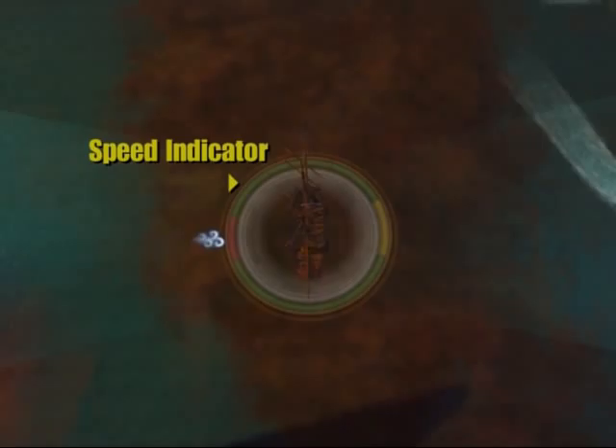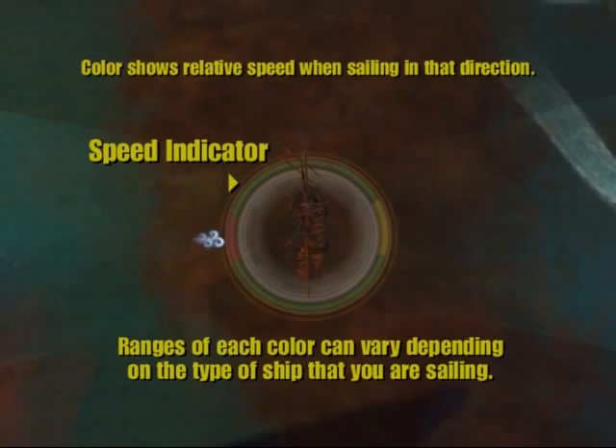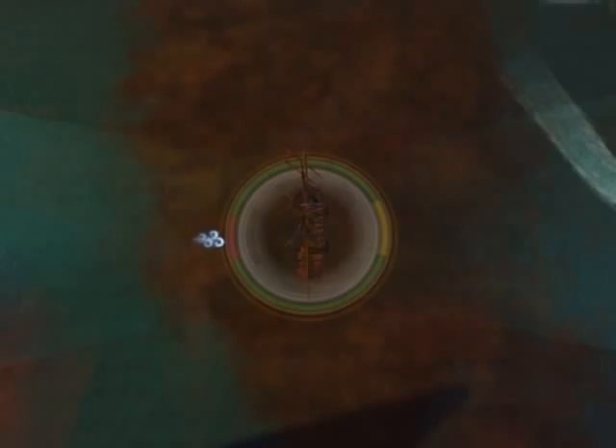The speed indicator is a large ring encircling your ship. The color shows relative speed when sailing in that direction. The ranges of each color can vary depending on the type of ship that you're sailing.